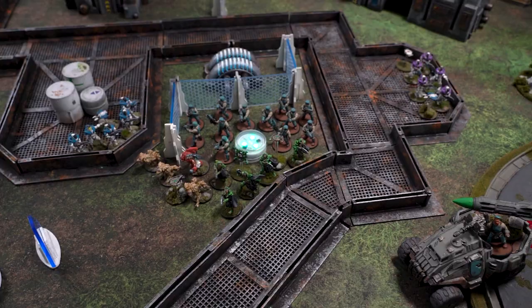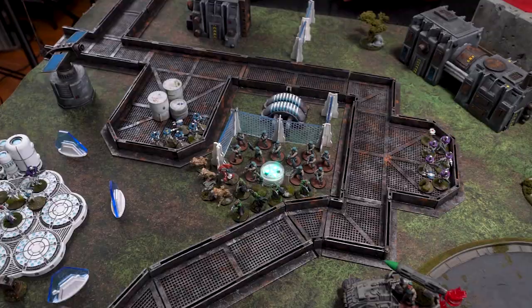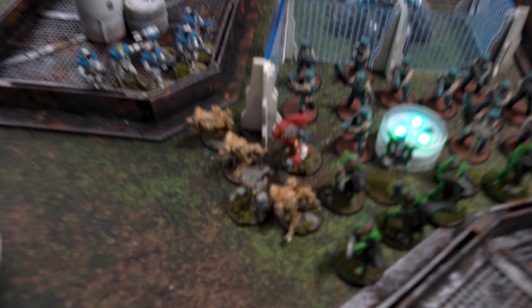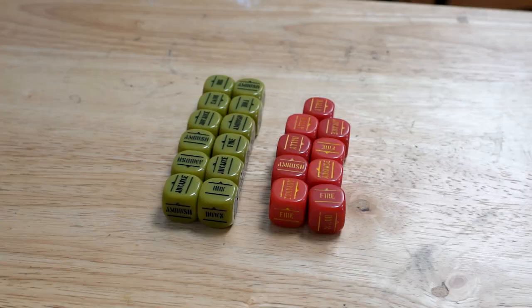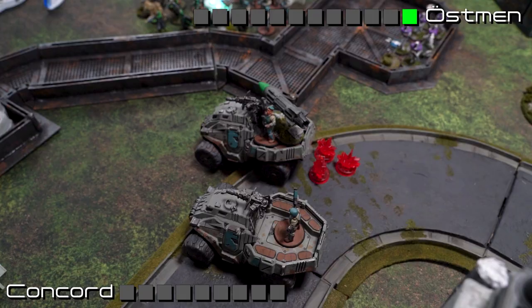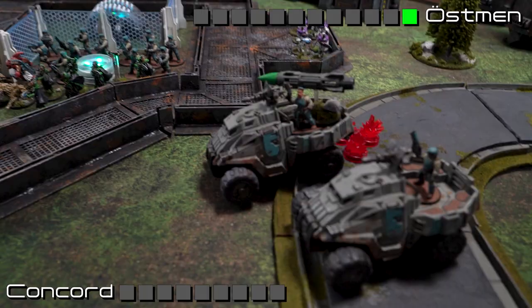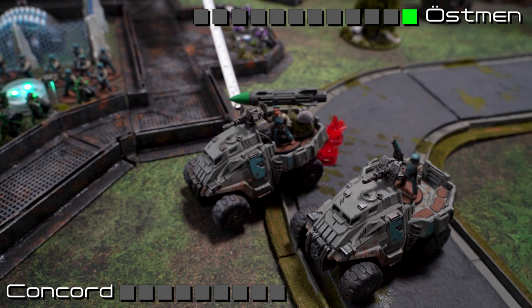The transmat disgorges the best Hugan has to offer in a bloodthirsty, frothing rage — will the sons of Boden prevail over their would-be invaders? Wait — that's a Huck! You promised me a Huck at the beginning of this match. You can't take the Huck back once you promise it. That's 12 order dice for the Ostmen and nine for the Concord. Turn three is going to be the bloodiest yet.